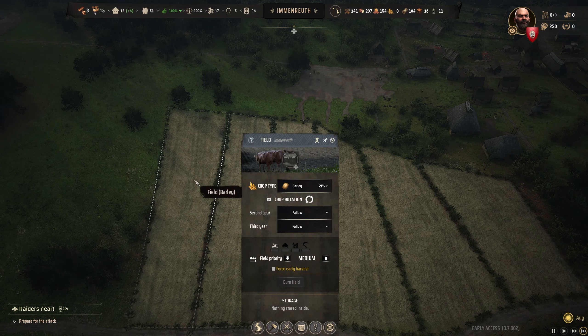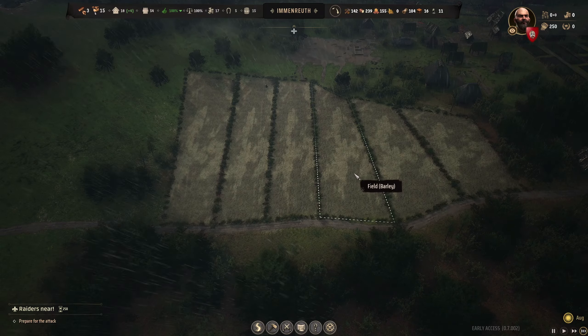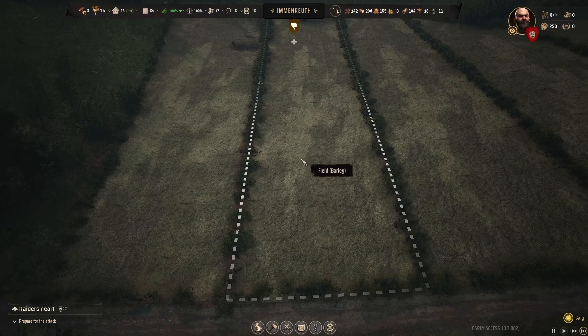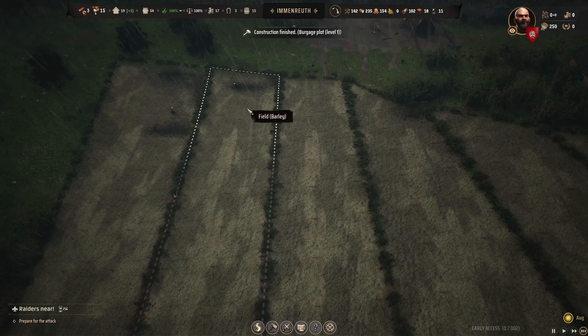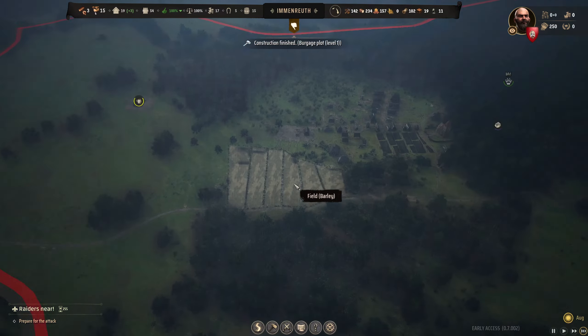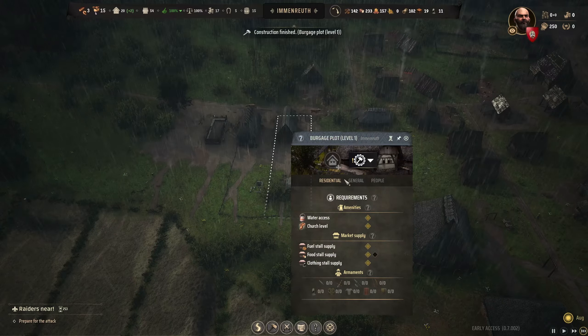These two small farms will probably get more yield than my other farms because we're actually properly planting. As mentioned, if fields are too big they just don't get enough time to plant everything. These are huge fields and I was planting massive fields before. The small field strategy is literally brilliant.